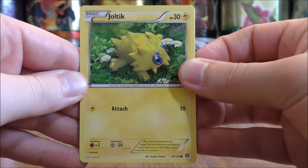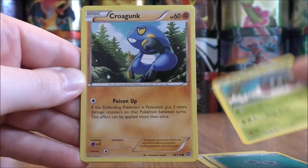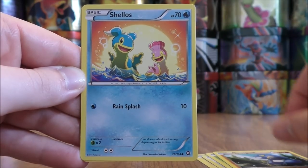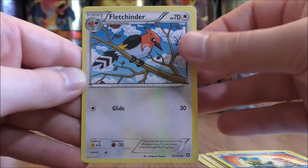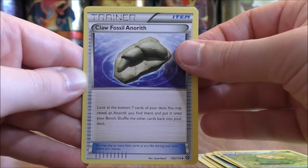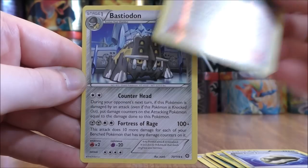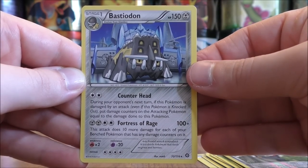Joltik starts the very first pack — Clink, Tangela, Krogunk, Shellos, Fletchender, Skiploom, Claw Fossil Anorith, reverse holo of a Ninja Boy in uncommon, and the final card would be a Bastiodon.